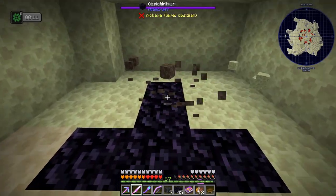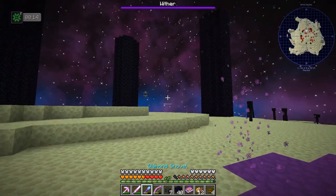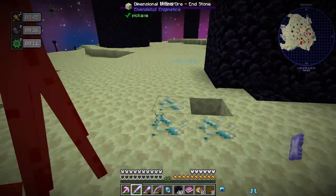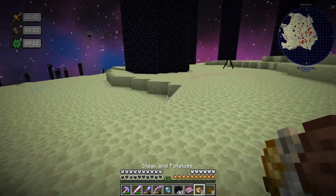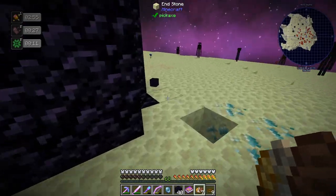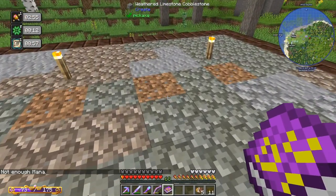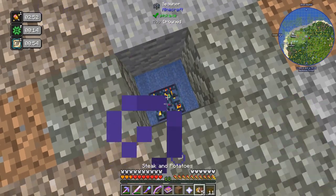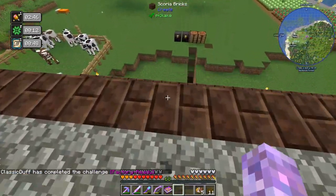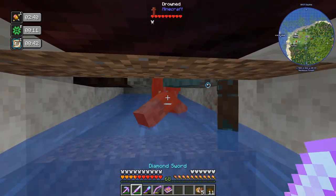Maybe he needed to be higher up. Oh, that's been fixed so that doesn't work. Well, we got the Nedistar - hopefully we can put this on here. And now we should constantly have Drowned spawning. I've already put sugar on that spawner so it should be pretty fast.